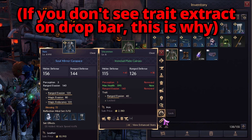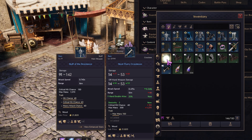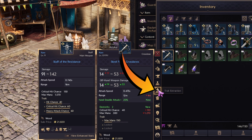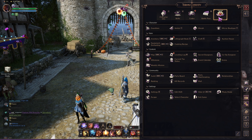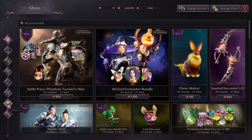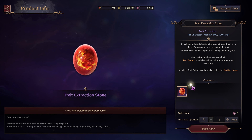Starting with the easiest method: trait extraction. Go to your inventory page and then hit the extract trait icon. To extract the trait you must have trait extraction stones, which can be purchased from the ornate coin shop. This can be found by clicking the shop icon on your main menu and then clicking this icon here.